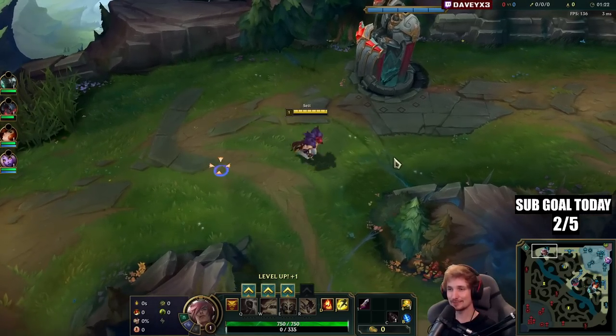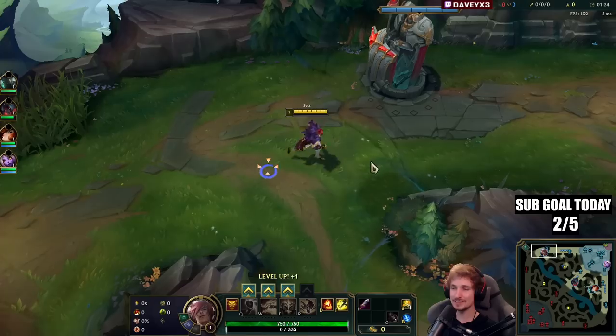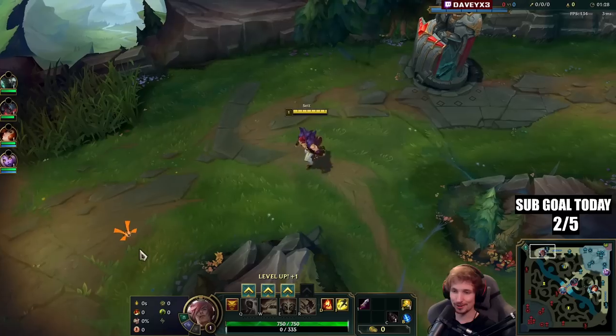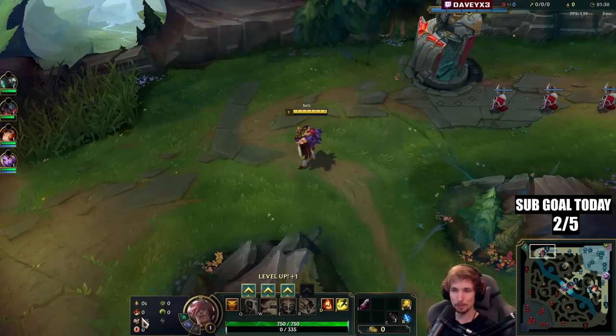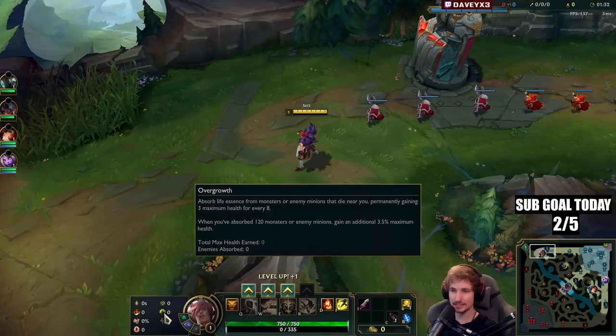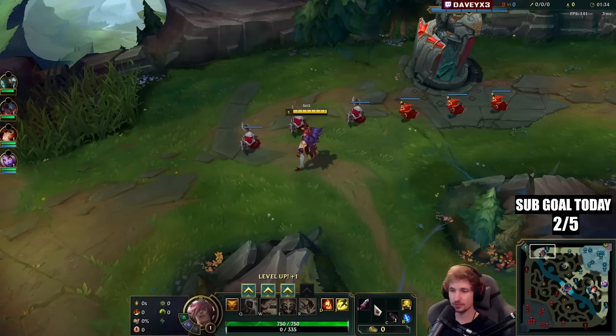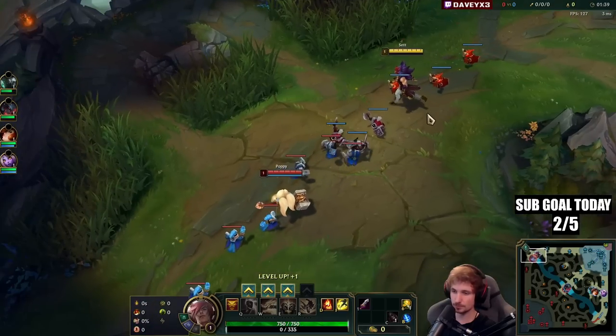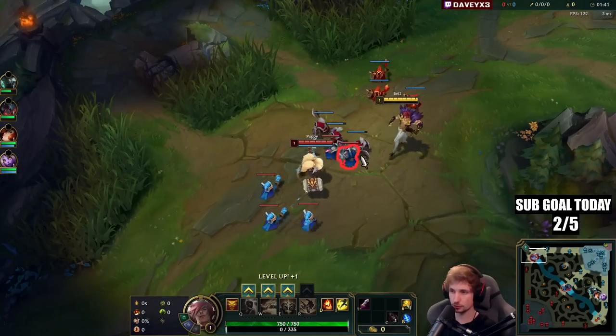All right guys, I'm playing Sett top lane and I'm going to teach you exactly how to play this champion. Runes are Conqueror, Triumph, Alacrity, Last Stand, Bone Plating, and Overgrowth. We also have Doran's Blade, Ignite, and Flash into the Poppy matchup today. This matchup is very winnable for Sett, and I'm going to show you why.